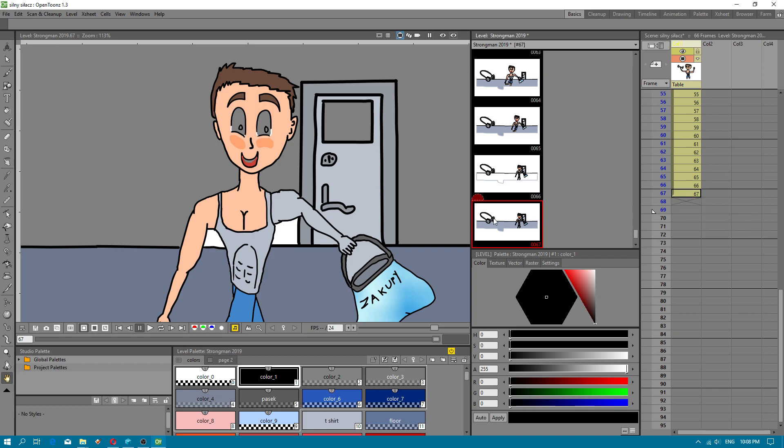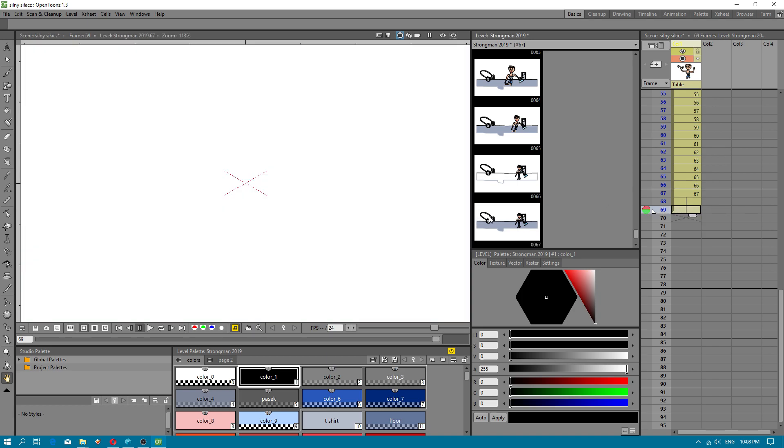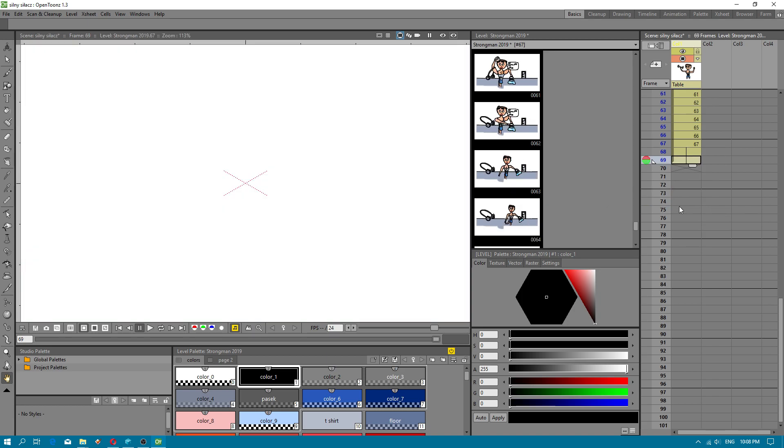By left mouse button we will drag, and the timeline will be longer — a longer animation.